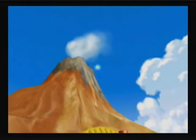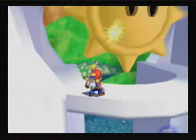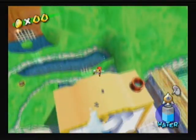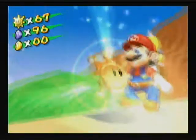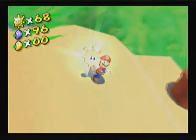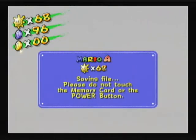The thing about that one is it kind of taunts you like, 'haha you can't get me.' But luckily we have the hover nozzle and we can just blast ourselves up there. I don't know how many shine sprites I have in Delfino Plaza — maybe eight or nine. Whatever, I'll check that later.